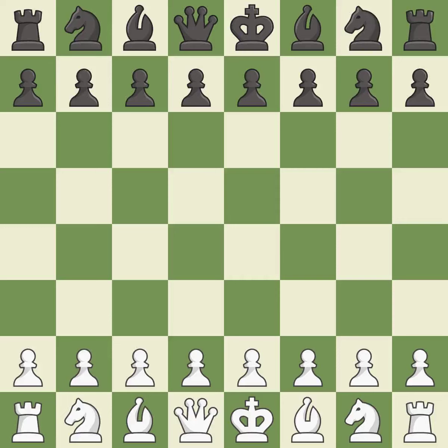French Defense, Advance variation, Paulsen, Yui variation, 6.b2. A sharp, back-and-forth game where both players had chances. Black got the better of white in that game.